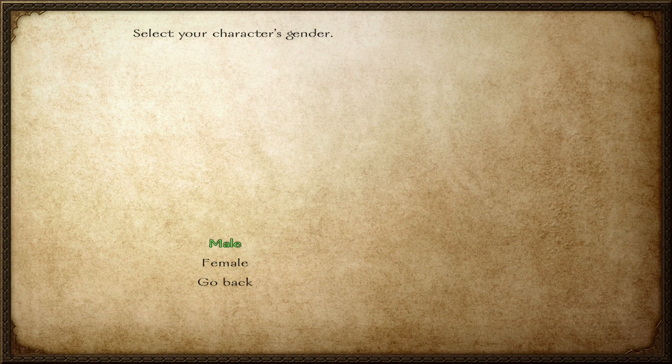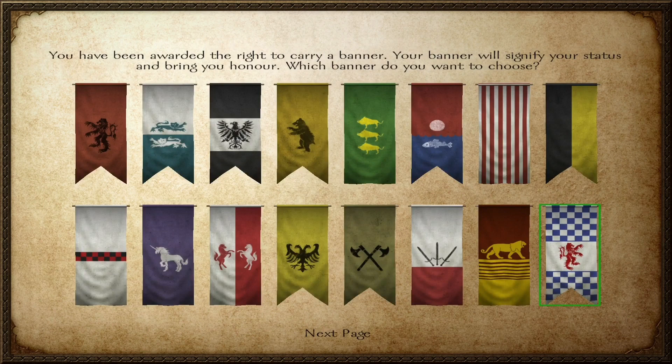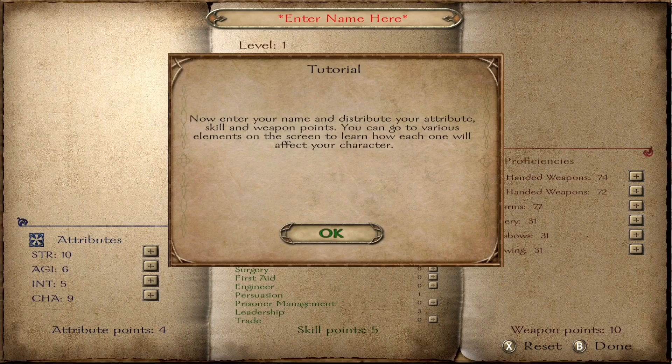I've already done a character build video — how to build your character. I'm just going to go for straight male and hit all of the top options here, the easiest ones to go for. And just like in that video, we are going to pick the nice little purple unicorn.